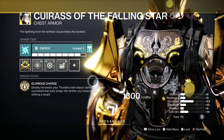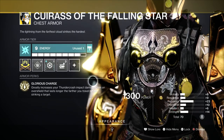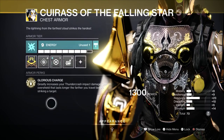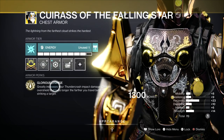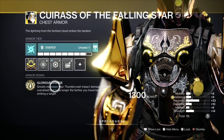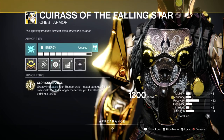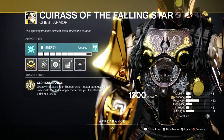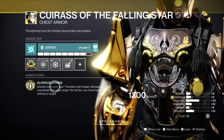It doesn't say how much by, which I wish they would start giving us numbers rather than just 'greatly' or 'a little bit' — please Bungie, start putting numbers in your game. Content creators end up having to go test everything. I like that Bungie lets content creators playtest, but there is a point where they need to start putting numbers on screen for what everything does.